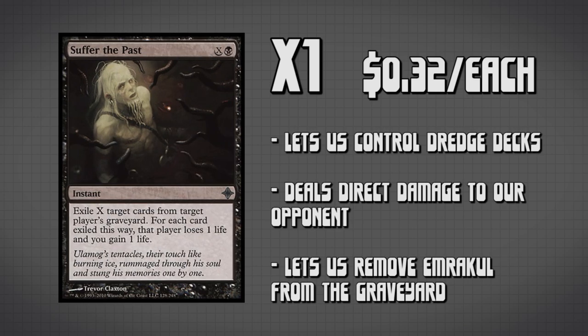Moving on, we have Suffer the Past. We're running a single copy of this, and it's giving us some graveyard control. We don't need a ton of it, because only some decks are running Snapcaster Mage, or dredge combos, or other shenanigans out of their graveyard. But this at least gives us a way to deal with those decks if we ever run up against them. And in the worst case scenario, we can use it to gain a bunch of life, or just deal direct damage to our opponent.